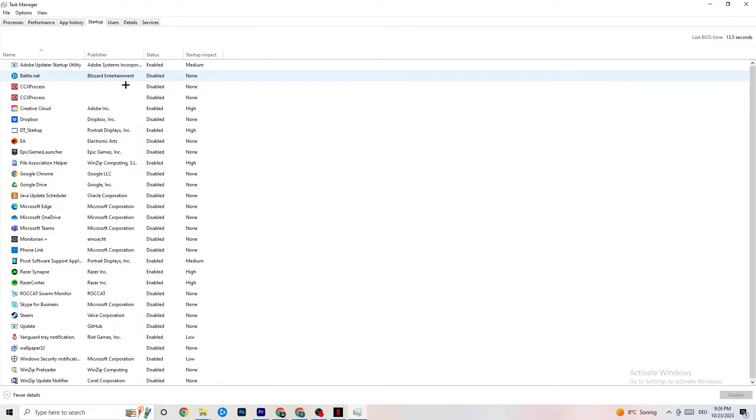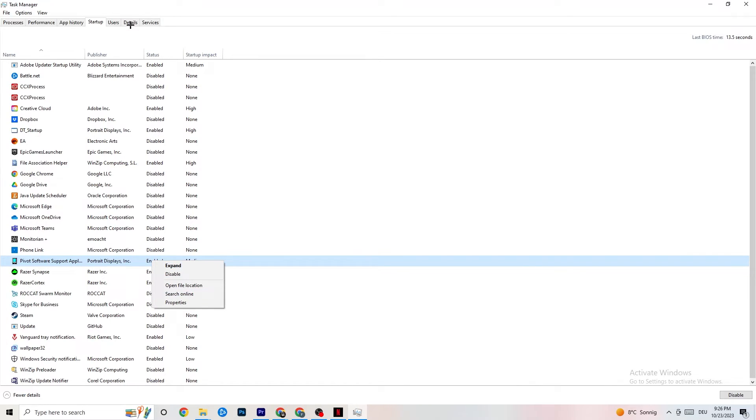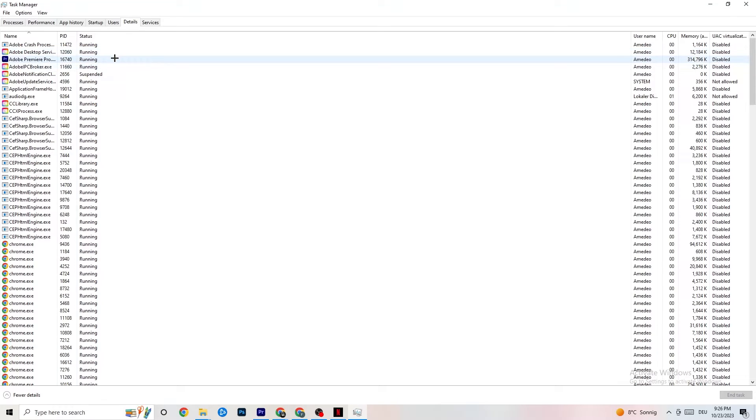Go to the Startup tab in Task Manager. Here you'll see all applications that automatically start when you boot your PC. Disable every single one you don't need that is constantly running in the background — this will 100% help reduce game freezes and stuttering. Right-click and select Disable.